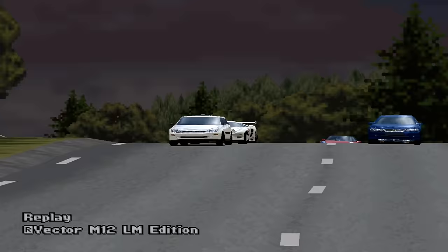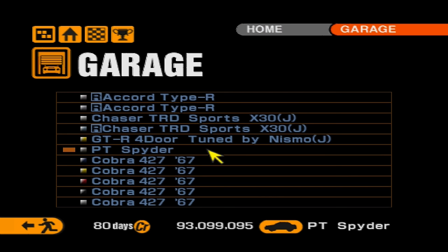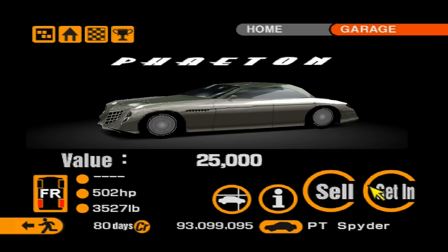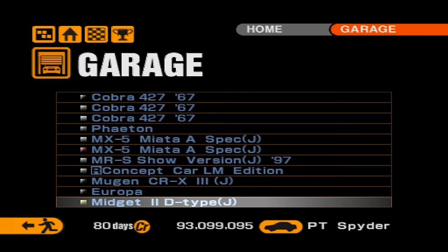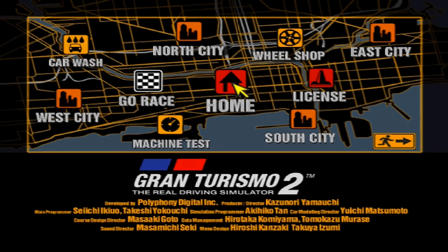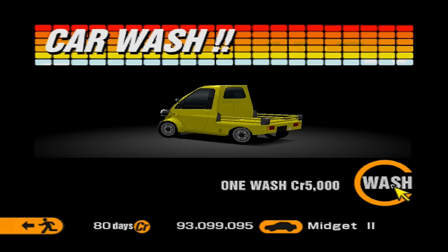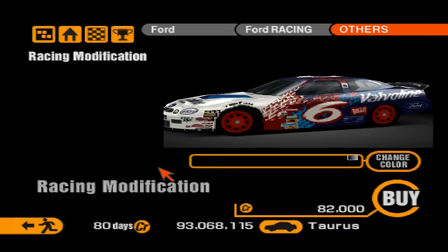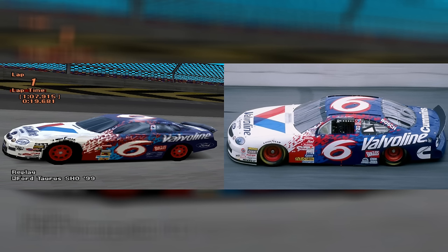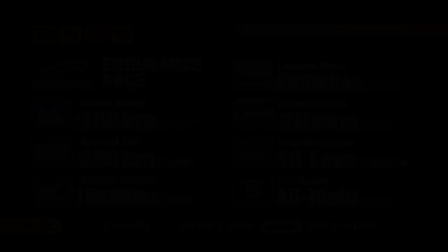Next, one car is 384 bhp over the event's limit, but before we discuss its appearance, we need to explain why it appears. This car only appears on the North American NTSC v1.0 release of Gran Turismo 2. Two quick ways to identify this version: on the original 1.0 release, a car wash mistakenly states it costs 5,000 credits when it actually costs 5. Also, applying racing modifications to the Ford Taurus on v1.0 transforms it into the Roush Racing NASCAR from 1999 driven by Mark Martin — in subsequent releases, this was changed to a generic NASCAR livery, presumably for licensing reasons.